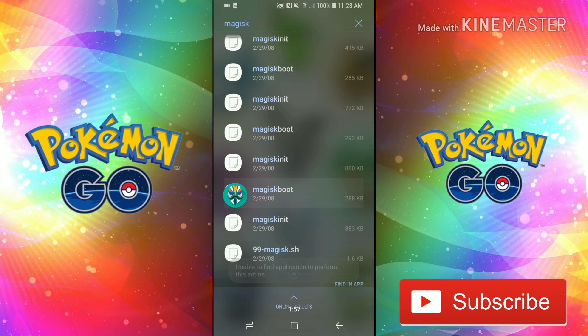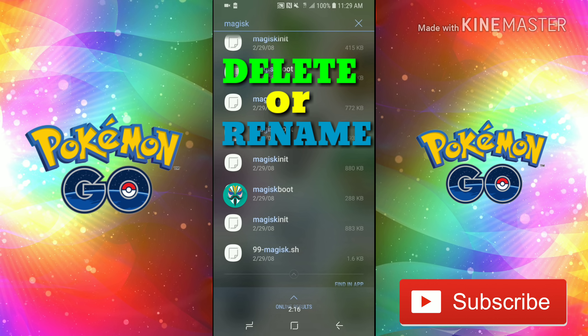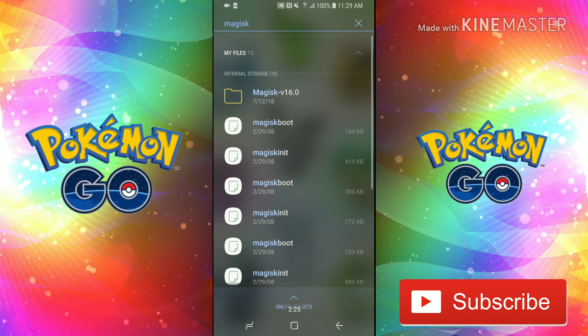Click and hold that icon until you get the option to uninstall or delete. You want to delete that from your phone. However, if you still use Magisk, you don't have to delete it — you can just click and hold and choose rename instead.